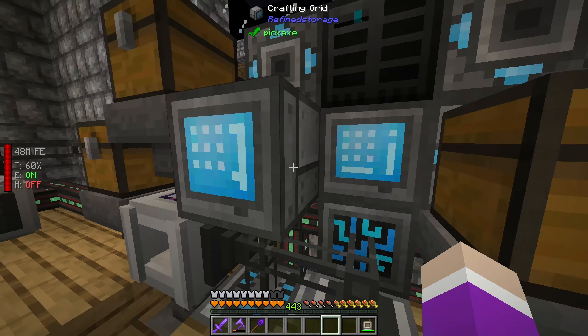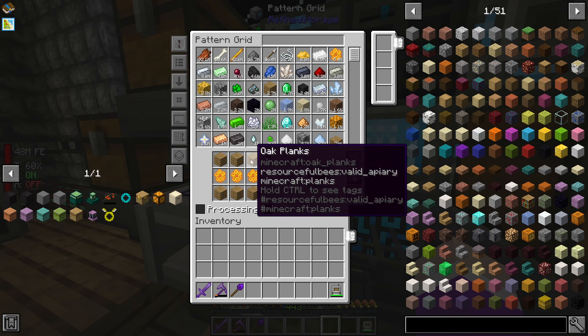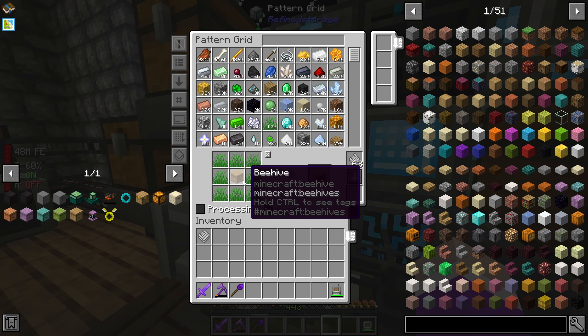I've actually made myself a pattern grid and a crafter because we're going to automate the actual crafting of these apiaries - crafting by hand is going to be a bit annoying. So we're going to craft each one individually. Let's start off with the basic beehive, made like this with oak. That's pattern one. This crafter can only hold nine slots, and there are no extra crafters in here, so everything has to be crafted by hand.